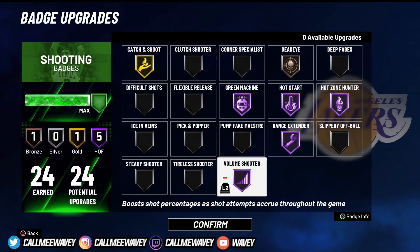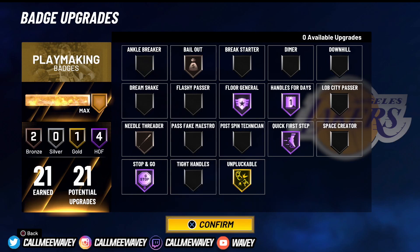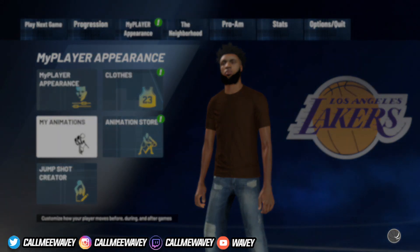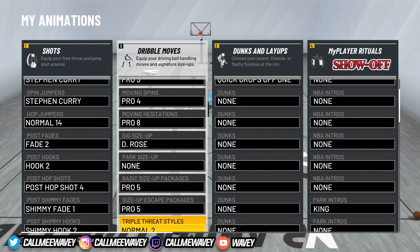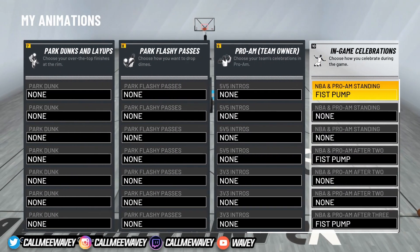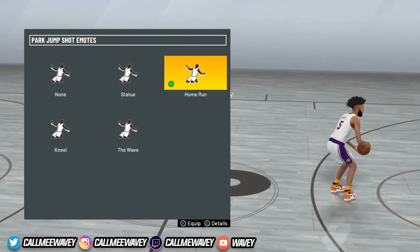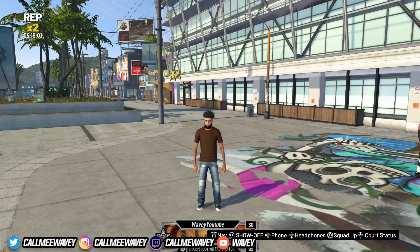These are my badges — I'm not gonna explain them too much, but make sure y'all have these badges on; they'll change your whole shooting ability. This is what I'm running for playmaking, and for defense that's what I got on because I be getting hit by those screens. For animations, these are my dribble moves for this build. Make sure y'all equip these — these dribble moves are really nice, I like these way better than my other ones. For jump shot I use either Statue or Home Run. I've hit 99 on my sharpshooter facilitator — let's get straight into the gameplay.